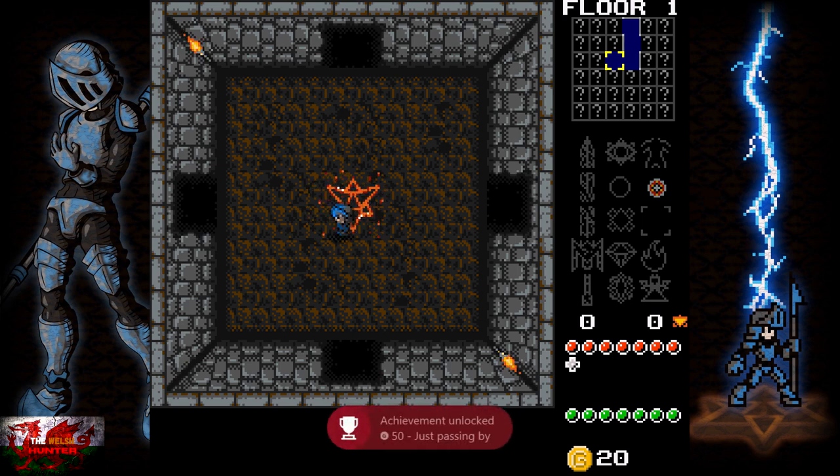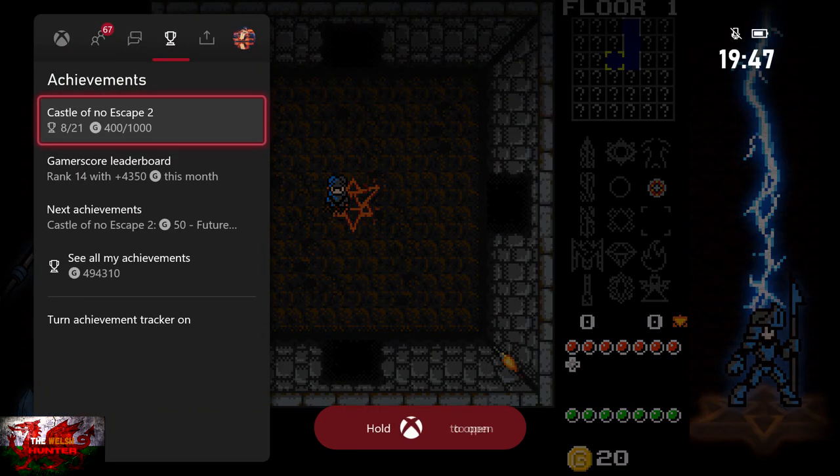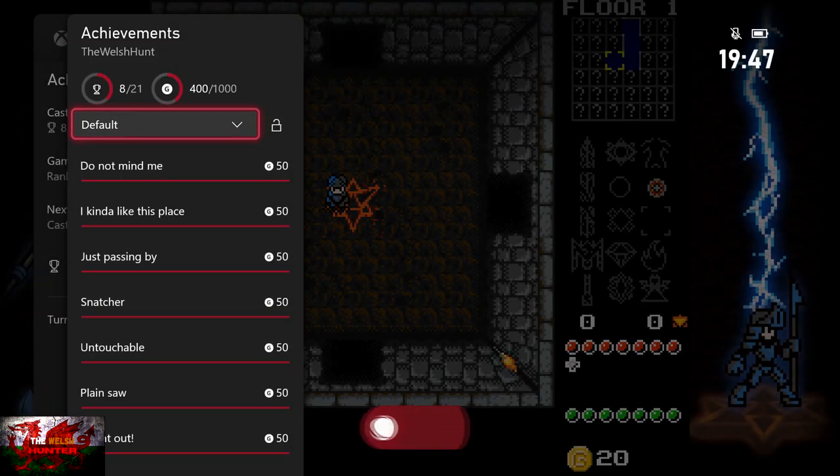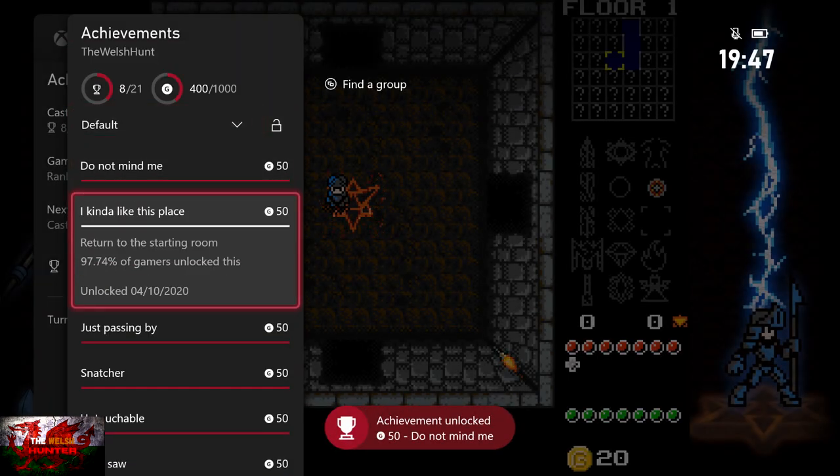Your next achievement is for visiting six rooms. You can see the mini-map in the upper right-hand corner, so you'll know exactly when you've hit six rooms. We're just going to wait a couple of seconds for achievements to pop before moving on — we've already hit almost half of the achievements.